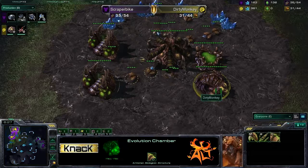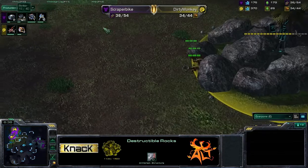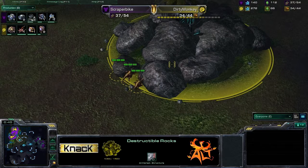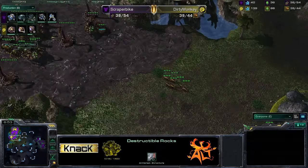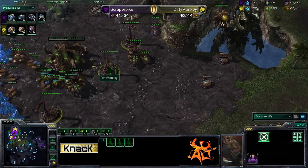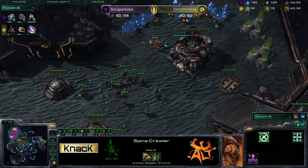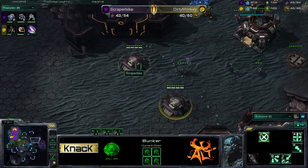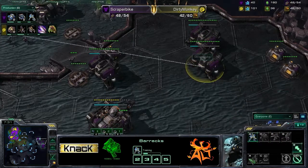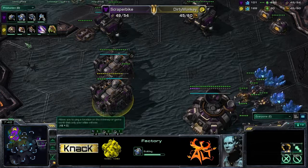Dirty Monkey has his spawning pool complete — we saw those zerglings — and an evo chamber as well. Three zerglings whacking away at rocks, which doesn't look like fun, but Dirty Monkey wills it. Nice static defense here. Both players are gearing up for a macro game — solid two-base play at this point, not putting on super early pressure. Bunkers are filled with marines and Scraper Bike has no tech labs or reactors yet — getting double factories though.